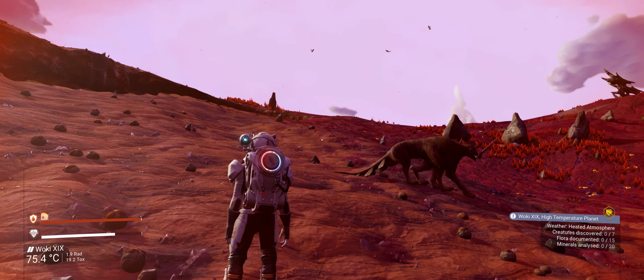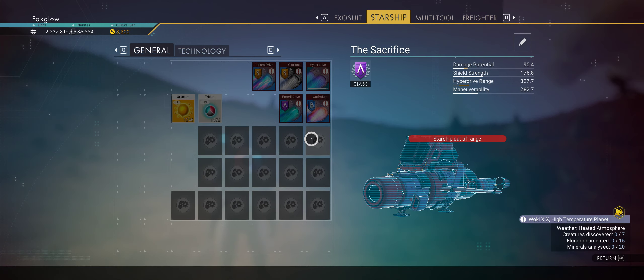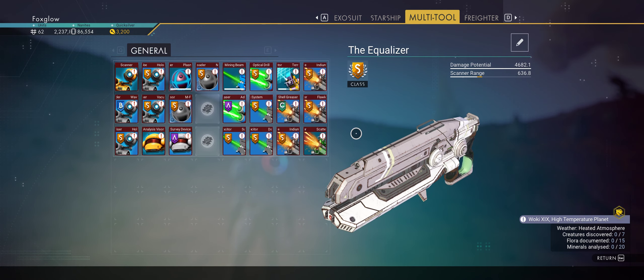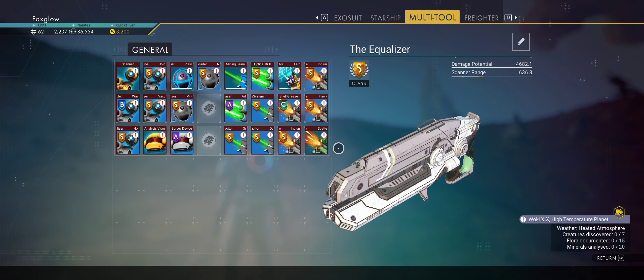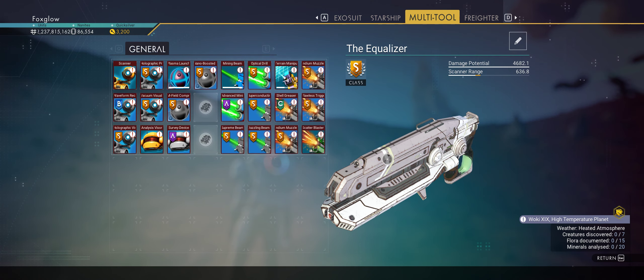Oh, everything's damaged, isn't it? I forgot. I didn't change my weapon, did I? He's all damaged. Bummer — I didn't change the weapon. What a mistake. We all make mistakes, don't we? I should have changed this to my crappy gun, which doesn't need repairing. So I've got to repair all that — I've got stuff to repair it with.